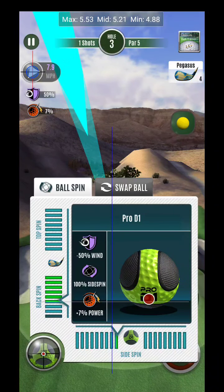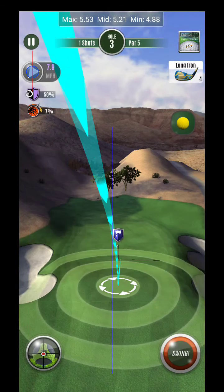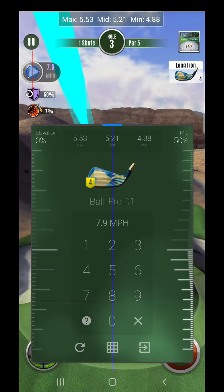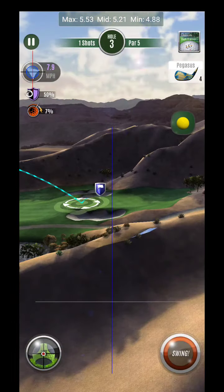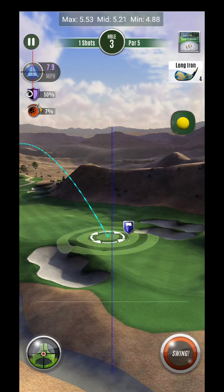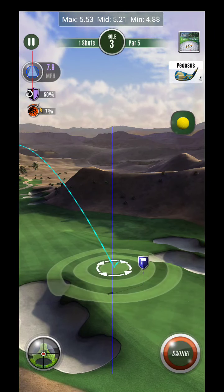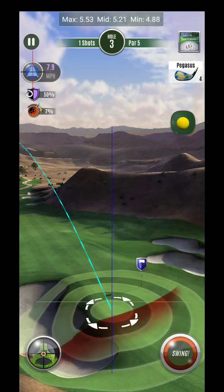This is also an uphill approach, so since it's uphill we're going to change our side spin to counter it. Since it's kind of to the side mostly, I'm only going to go about two to two and a half bars. You can see I've altered that from zero to almost three bars, and I'm only using the X component for this adjustment. What I try to do is get those bounces to land very forward. At 553 this should be in the ballpark — it's not going to be the most holdable shot.